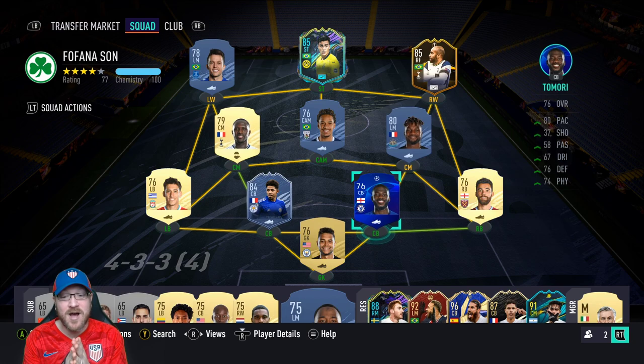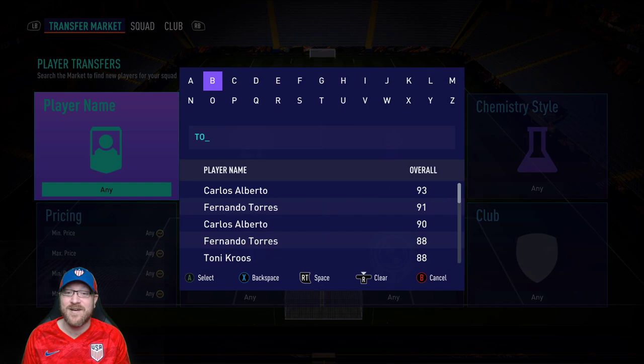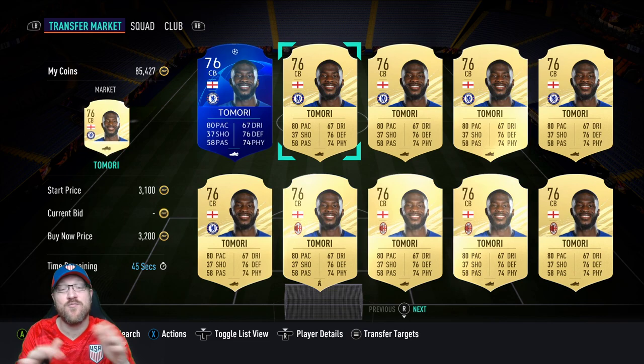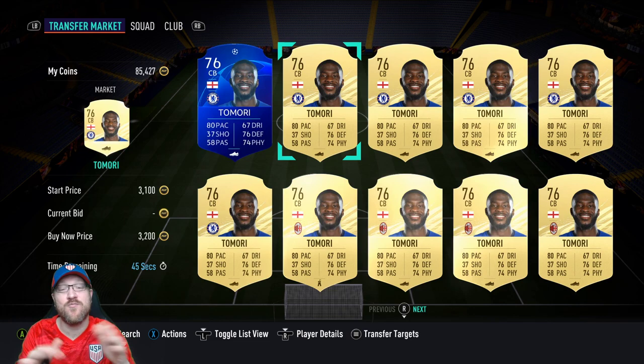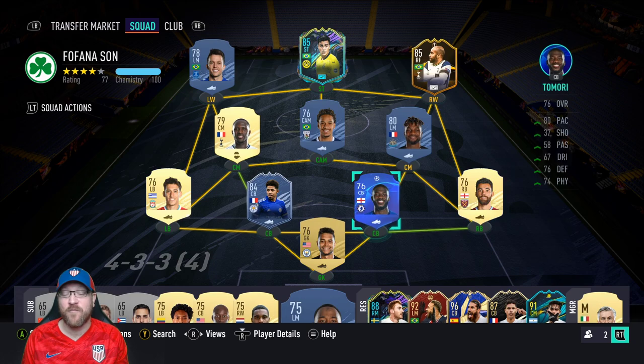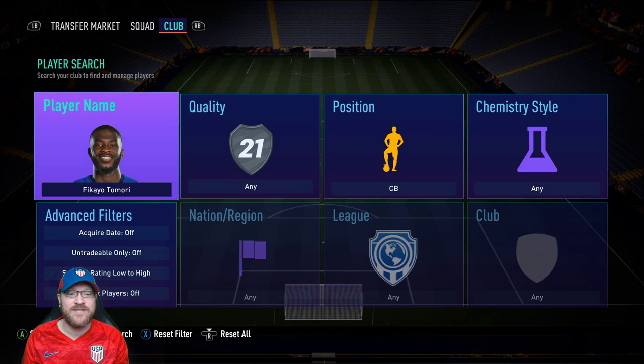One potential problem with this squad is that Tomori is now at Milan. If you don't have his Chelsea version, go ahead and buy one — when I last checked he was still in the 3,000 coin range. Keep him in your team for the rest of the year because managerial masterpiece has been a big part of FIFA 21. Tomori is a perfect managerial masterpiece player: he's 76 rated but has great pace and plays far above and beyond that rating. I've got several cards like Ryan Fredericks and Samikus that are my managerial masterpiece specialists.